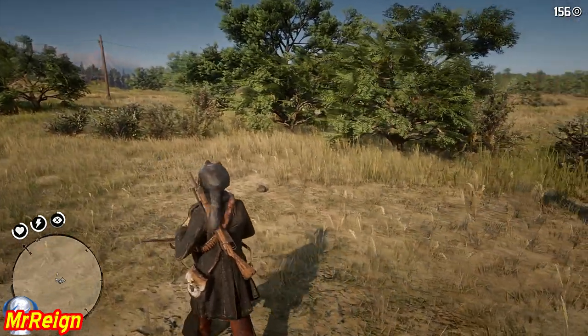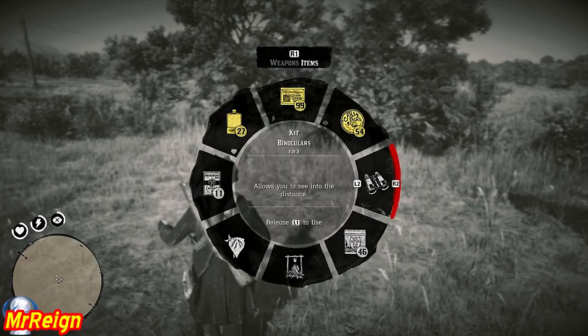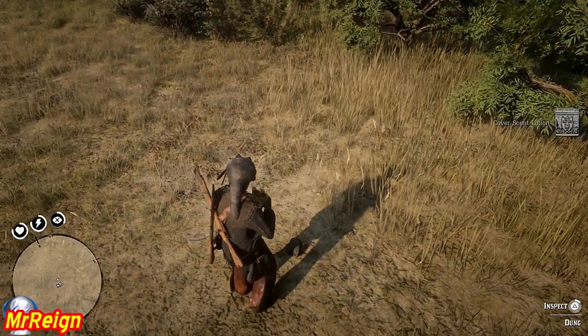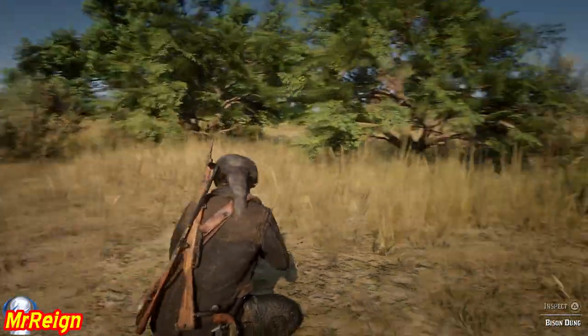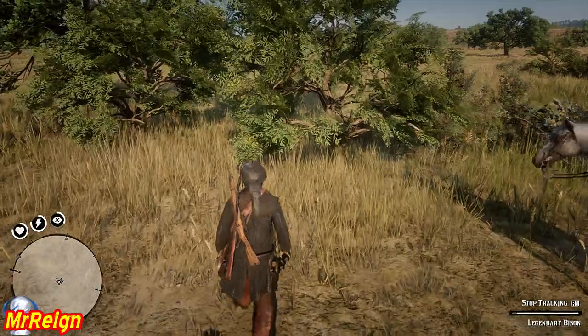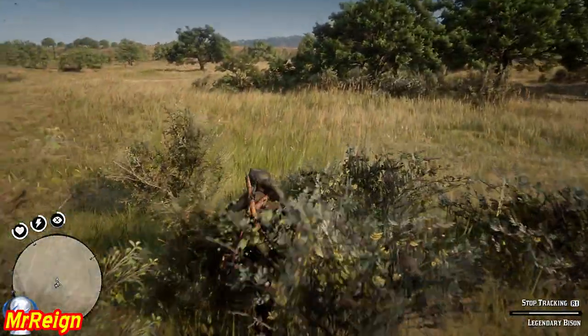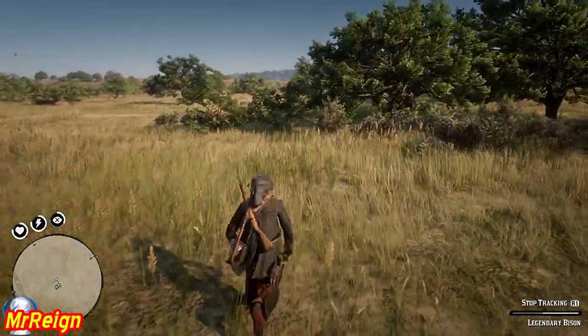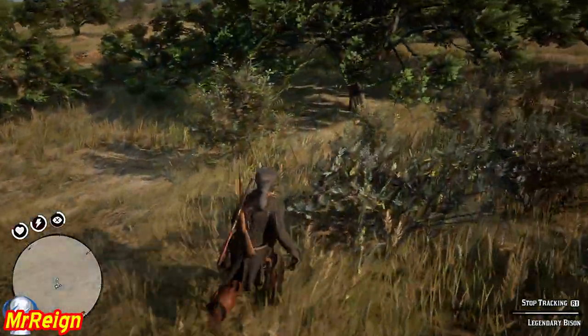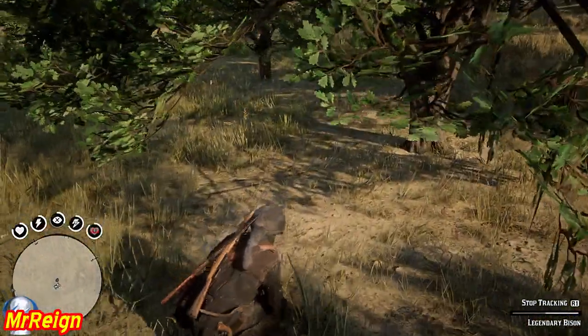You can only apply the scent cover when you are standing up — if you are crouching you won't apply it. There's the first clue. I have the binoculars out because I like to study and track through them, just in case it's a requirement for 100% on the bison. But with legendaries you get all tracking anyway because you're following them from the start.